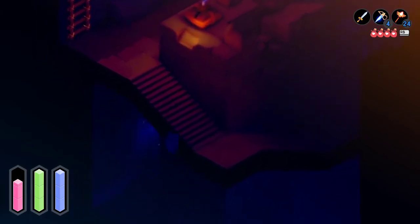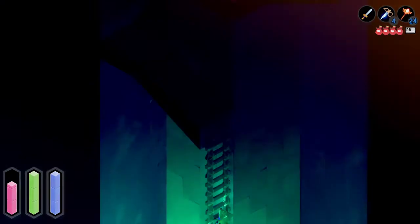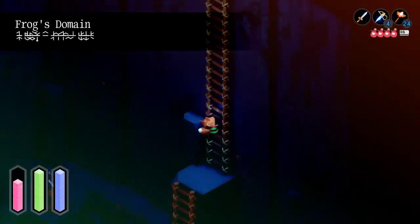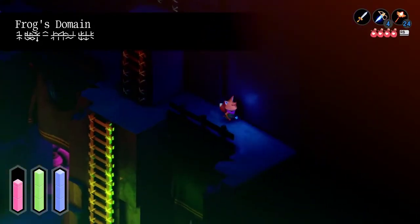We're just gonna travel down into the Frog's Domain. And why are we going here, you may ask? Well, after this loading screen, if you look on here in the bottom right, it shows that there's a magic orb here, which is one of those things we've been searching for. You can see it right in the middle of the map. There's that green area there. Supposedly there's a green key here, and that's what we are going to get.